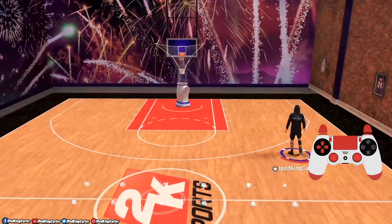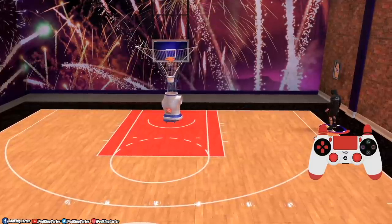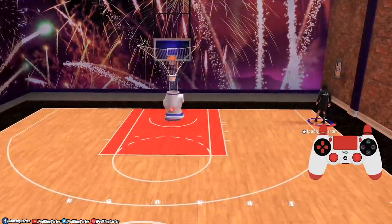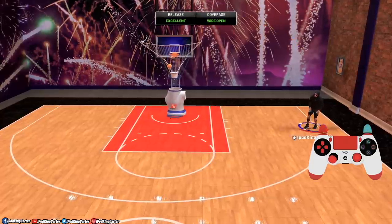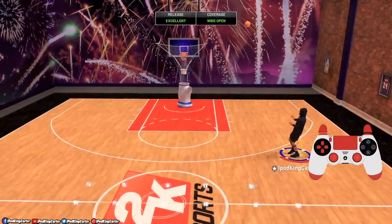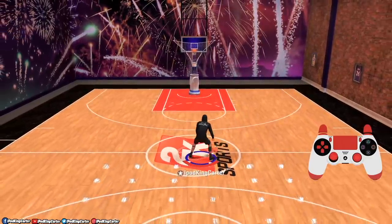As you guys can see, I'm grinding a couple shots here. Once you get the jump shot going it's pretty easy to hit — the timing really isn't that hard. I can't lie, this jump shot might be the most broken jump shot in NBA 2K20 because it hits the most whites. I don't know why, but this jump shot hits a thousand whites.